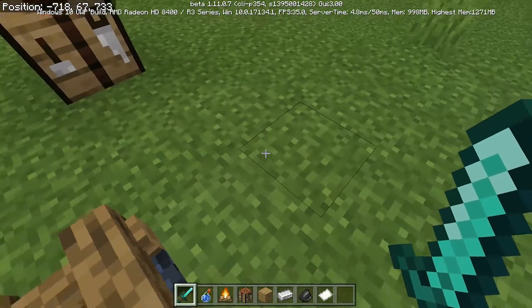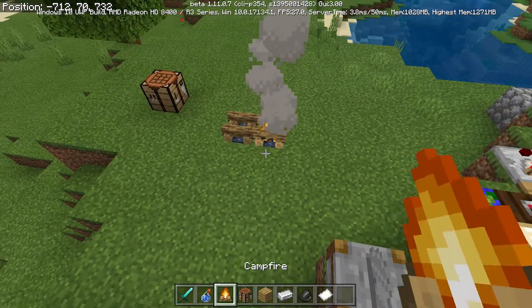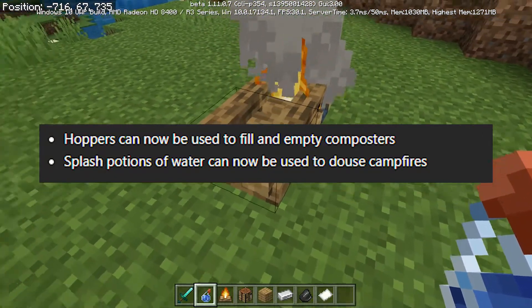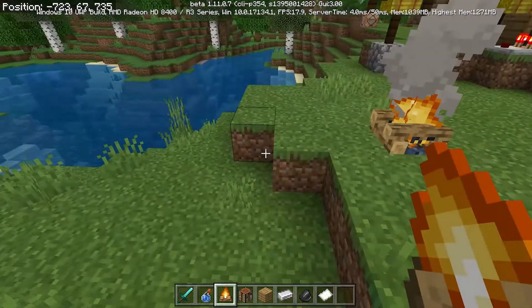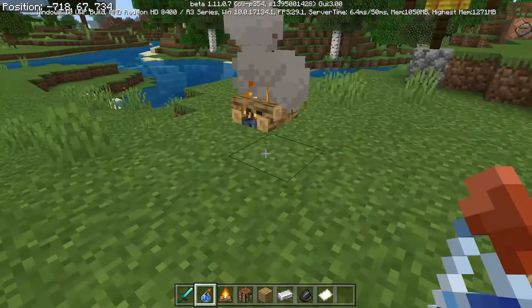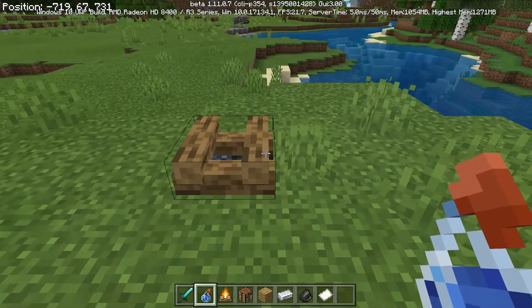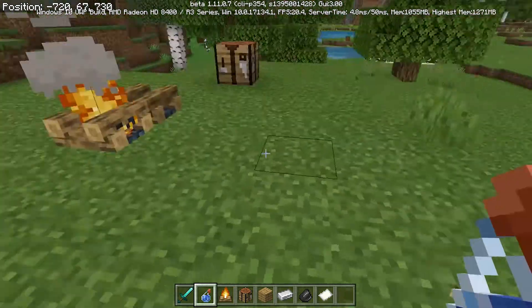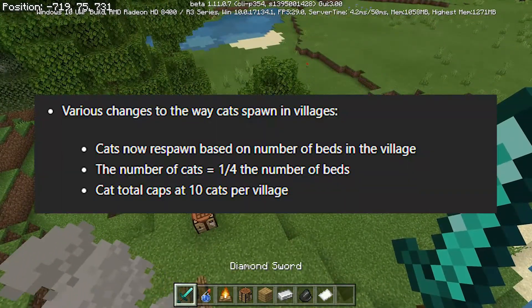One of the new features with campfires is that you can use a splash water bottle to extinguish a campfire. So if you put a campfire down, the smoke goes up. Sometimes it's not working — you have to go up close to the campfire. If you throw it at the wrong angle it doesn't work, so you've got to throw it at just the right angle right here. That's how you use the splash water bottle to extinguish a campfire.